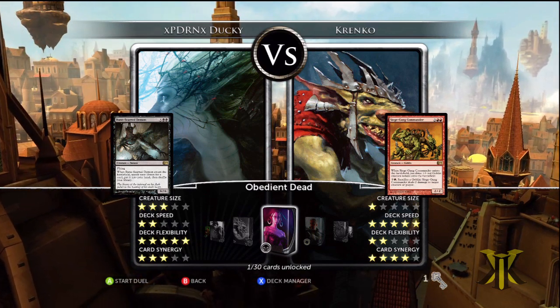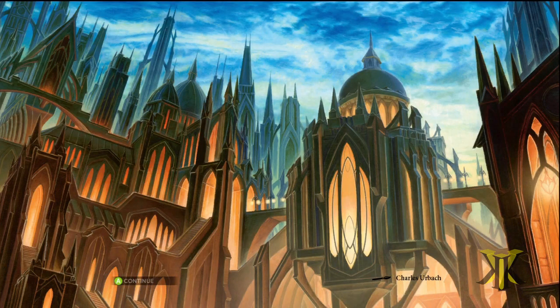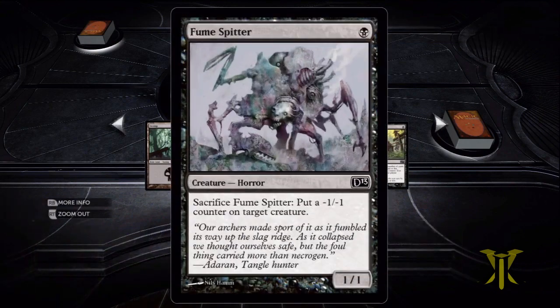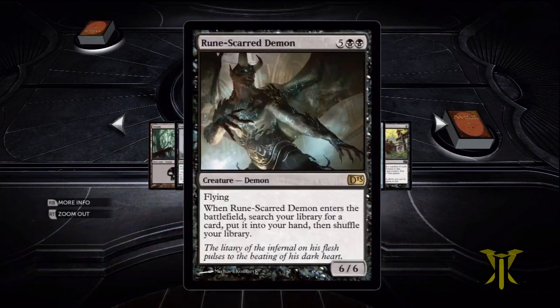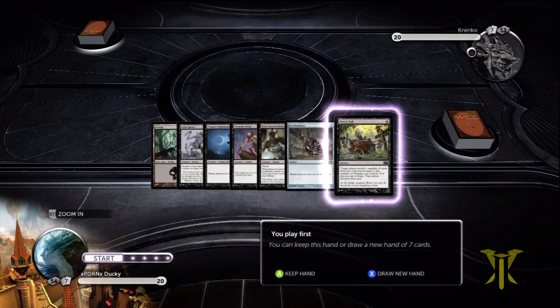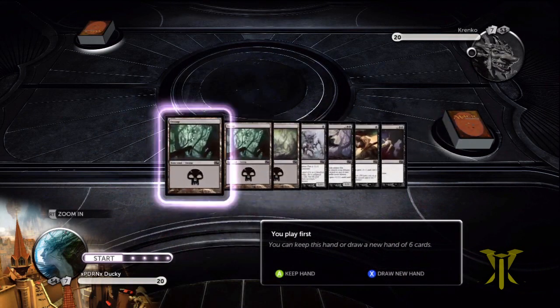Looks like he has Siege Gang Commander in his deck. So we have a Swamp, Fume Spitter, Nighthawk, a Ghoul, a Demon, a Medallion, and a Troll. Triome reveals the number of cards in her hand equals the number of Swamps you control — you choose one of the players, discards that card. I'm not going to keep this though because we only have one land hand, and those are never good.